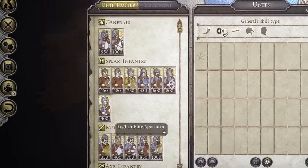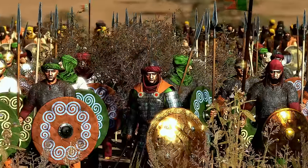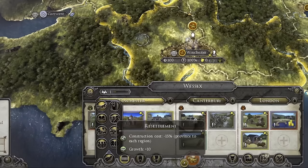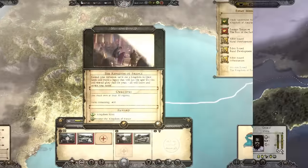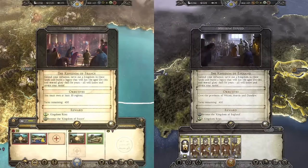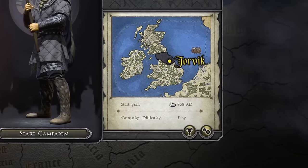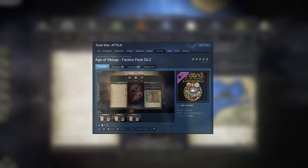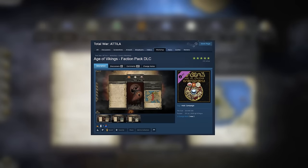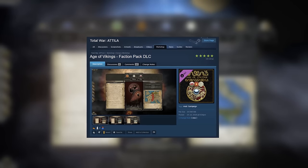There are over a hundred new and unique units across the board that are more historically accurate and look absolutely fantastic. The modding team have done a ton of work to add new traits and edicts, as well as making all playable factions as immersive and engaging as possible with new missions and events. We start the campaign in the year 868 AD and choose from 10 playable factions, though there is a sub-mod called the Faction Pack DLC that you can also download from the Steam Workshop, which adds three more factions, bringing the total to 13.